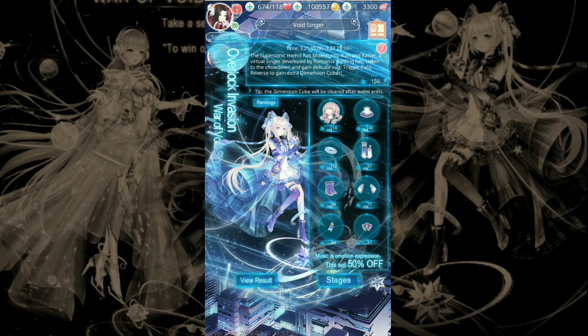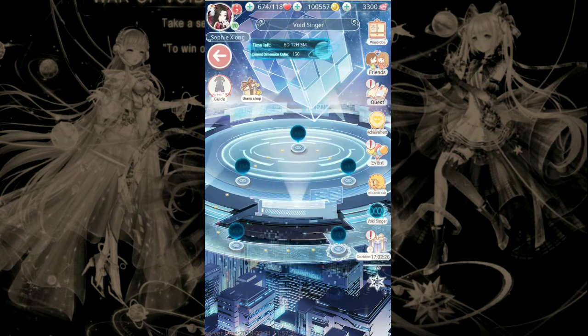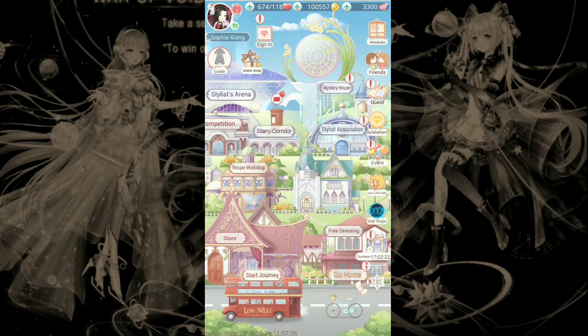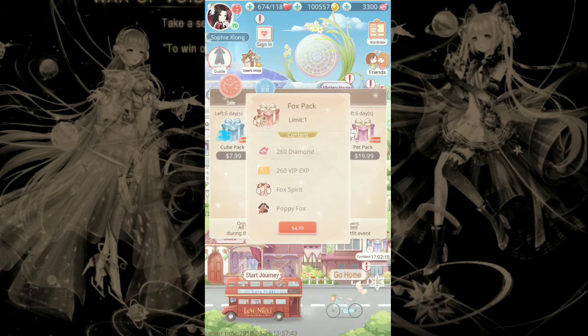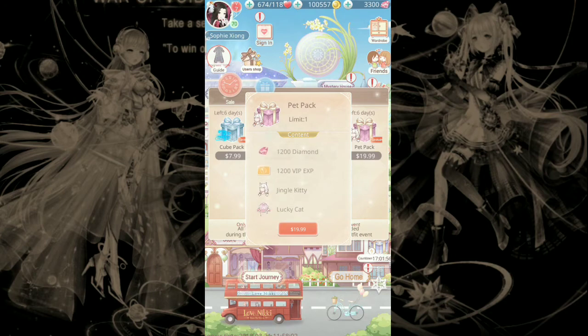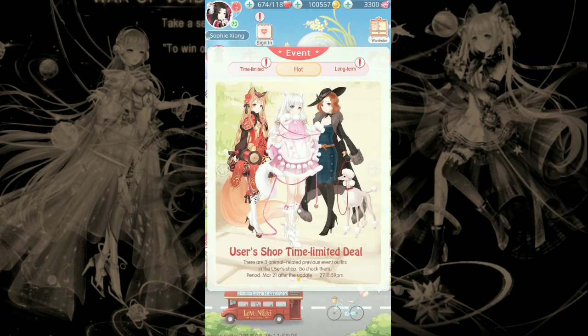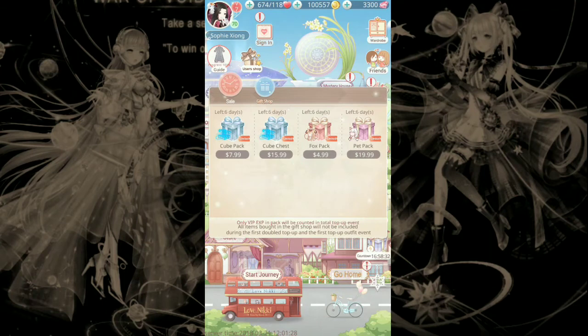Every day you get five tries per stage. You can do all your tries, but in order to finish the event, you're going to have to buy extra tries for each stage. I just wanted to show you the user shop — this is where you get the fox pack and also the pet pack. The pet pack is $20, but you get two suits and 1200 diamonds plus VP points. In the time limited tab, you'll see that if you finish the event you do get a pavilion ticket, some coins, and I think diamonds. And here are the cube packs for the event.